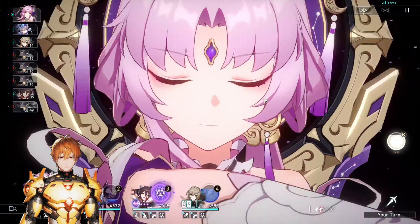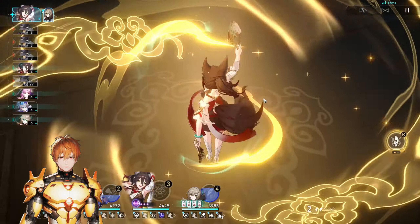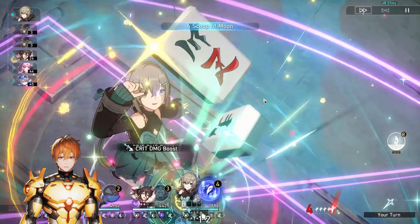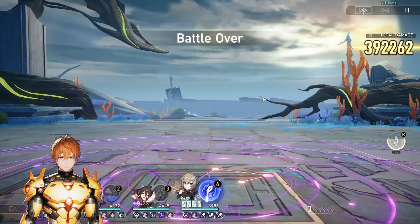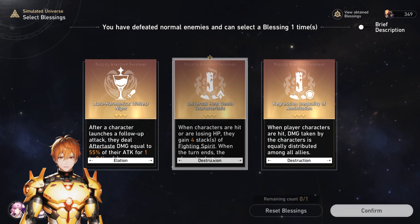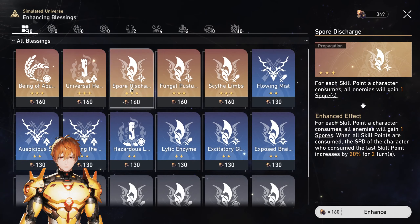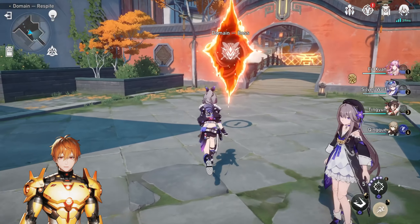For the build, we want a four-piece Thief set, which provides 32 percent break effect. For the planar ornament set, use Talia: Kingdom of Banditry for 36 percent break effect, assuming you meet the speed threshold. The rope gives another 64.8 percent break effect, and her minor traces add 37.3 percent, totaling 170.1 percent break effect with no substats. Getting closer to the 240 percent cap via substats gives more damage. You can also consider an attack orb instead of quantum damage orb given her kit's damage boost scaling.